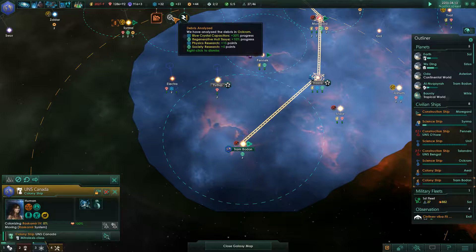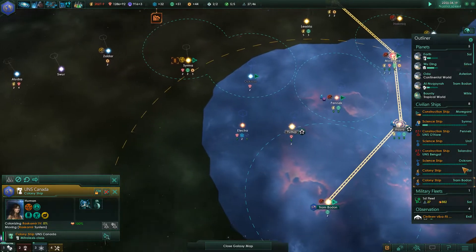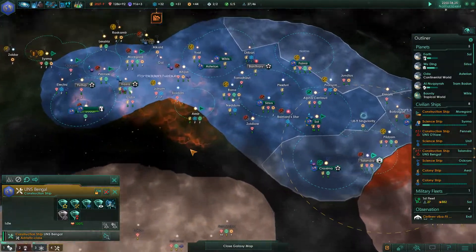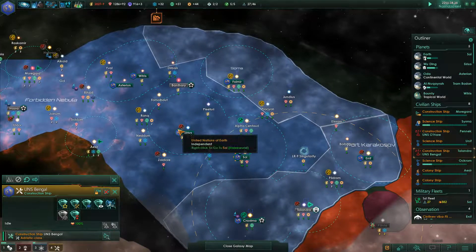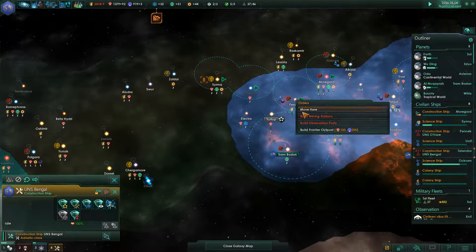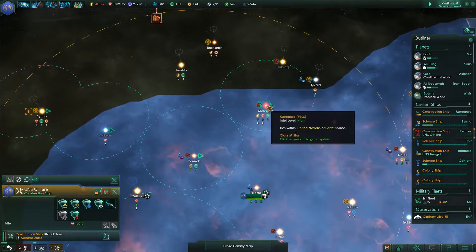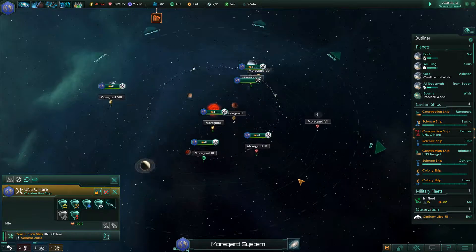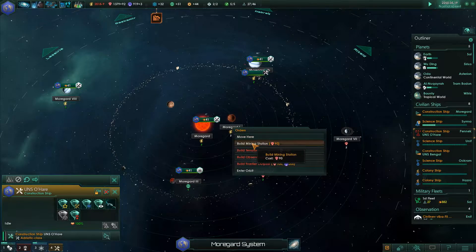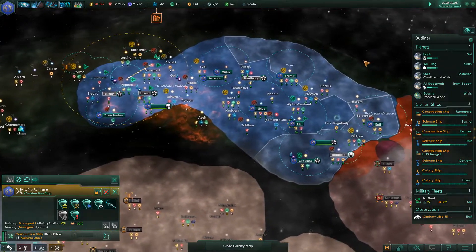Fleet order finished, construction for search station complete. A rivalry has been declared - diplomatic relations have taken a hit. We've got a negative balance still. I need to find the construction ship - you're kind of down here. I need to build up power resources, so I'm going to get you moving this way.